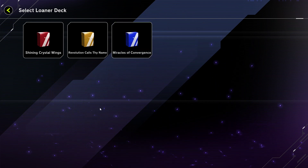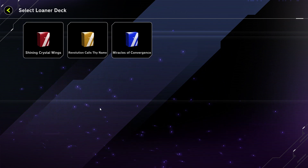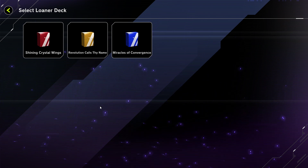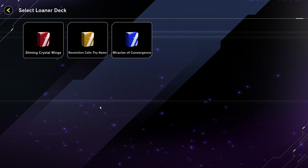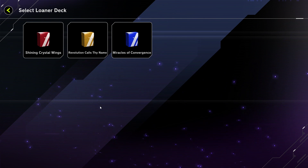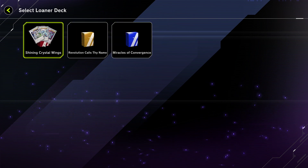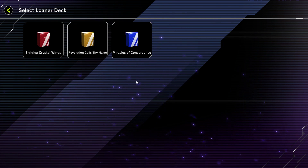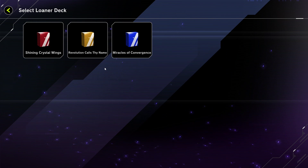You're probably thinking these loaner decks are always terrible and you won't get anywhere using them. But it seems Konami is a bit more in tune this time — maybe something we suspected when they announced the Synchro event out of nowhere. These default decks they've given us are actually not too bad. We'll go over them in order from least to most impressive.